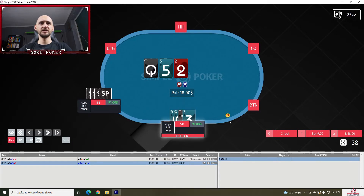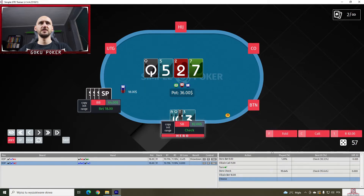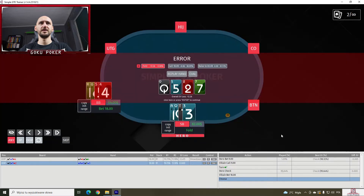Ace-queen-ten-trey on a queen-five-deuce. Do we bet this? I think we bet half pot. Nope, we should check 98% of the time — betting is just a 1% play. We check on the seven; the solver does the same. We fold on the bet, but we should not. We should actually raise all-in 61% of the time and call 39% of the time, which is very interesting. Folding here is just a bad play.